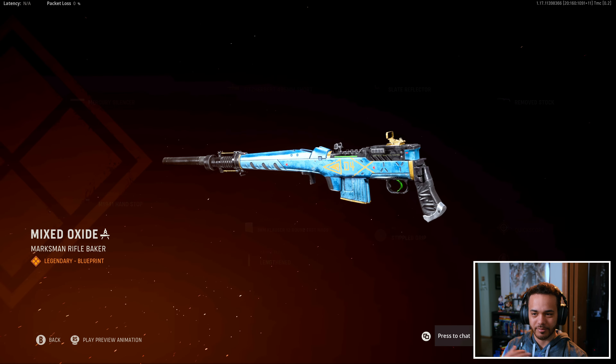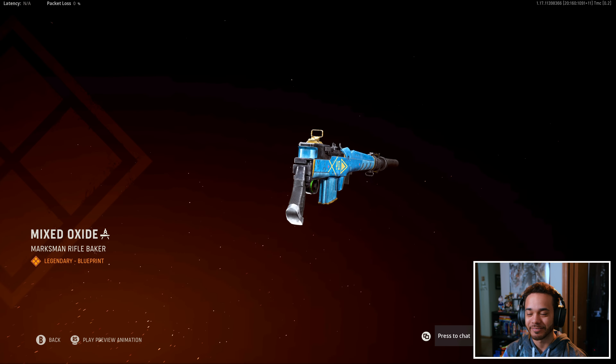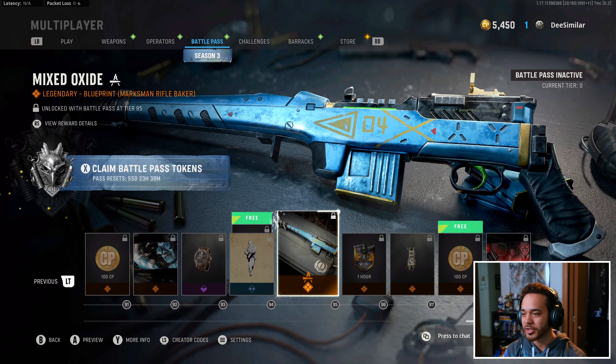What is this split here? We got the emblem. Marksman Rifle Baker — my first instinct is Egyptian. Very vibrant looking — I like the blue and gold theme.